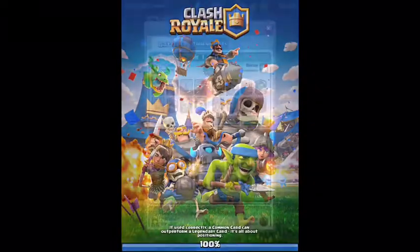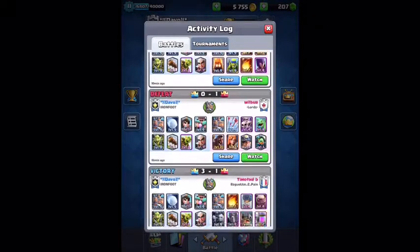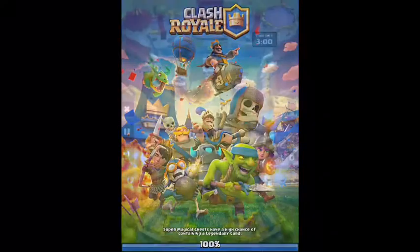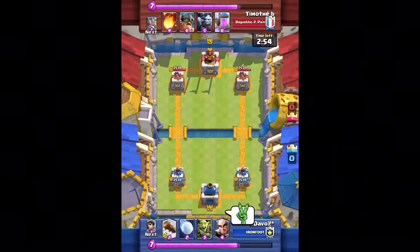On to the next one. This is me using log bait — as you can see, I lost a lot of battles during log bait, which is why I switched to mortar. Here's a three-crown match and this guy appears to be playing some kind of wild deck.